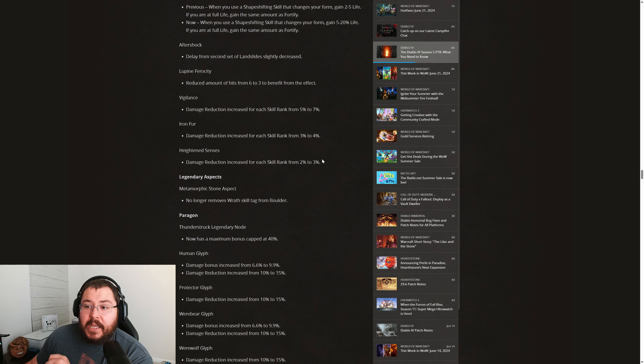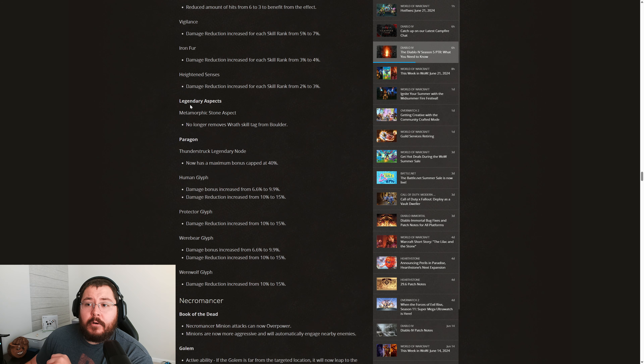If you run Heightened Senses on your amulet as well as a Quick Shift Ring, you could be looking at a pretty hefty damage reduction bonus. I'm not sure if this will make it into the official Season 5 patch notes, but be aware that there's the potential to stack an obscene amount of damage reduction on the Druid class.